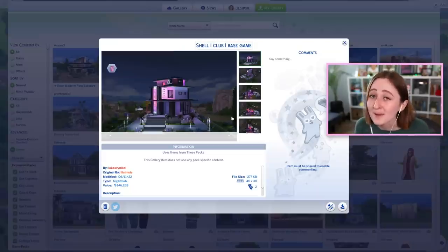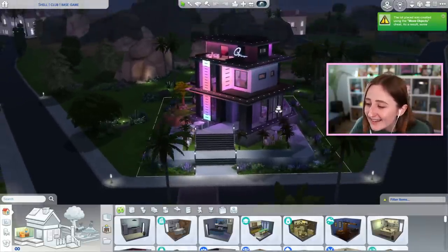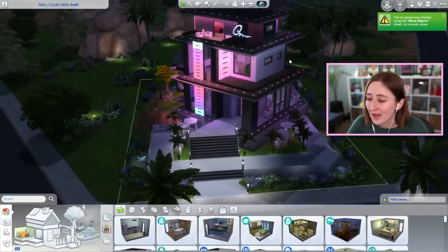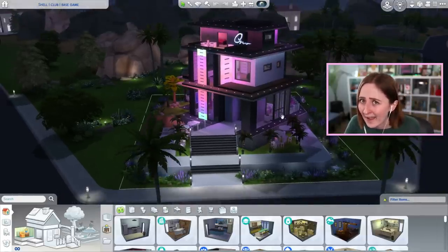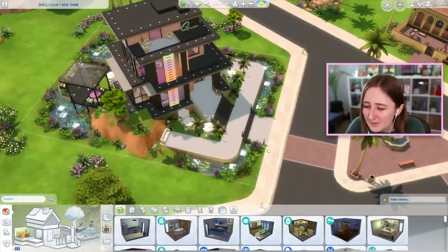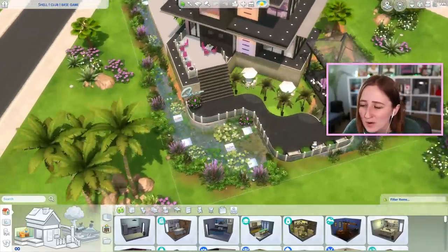This next one is the Shell Club, base game, built by Lucas on the gallery. I wanted to show this one next because it is such a stark difference from the last build — it's almost hard to believe it's the same shell. This is a giant three-story modern nightclub built for Oasis Springs, and it's base game only, so if you don't have any packs you can totally download this. They did a lot of terrain manipulation to make it really fancy, with a whole water pond thing — almost like a lazy river going around the whole build.